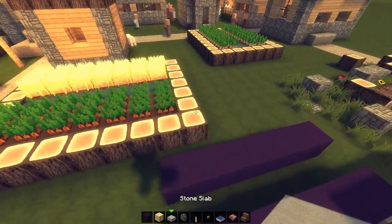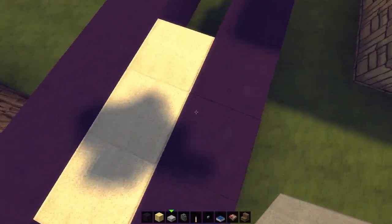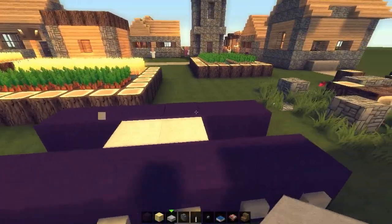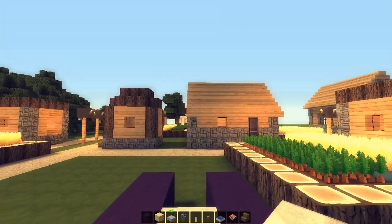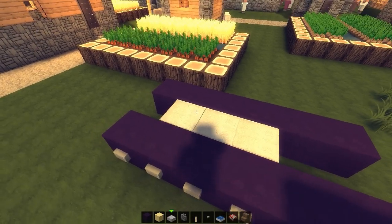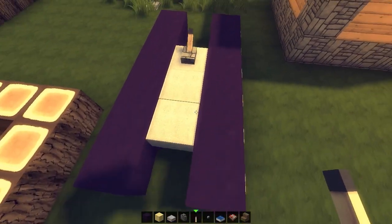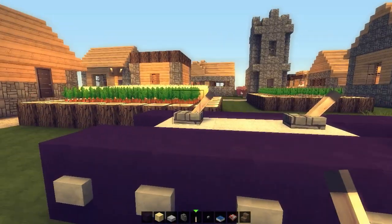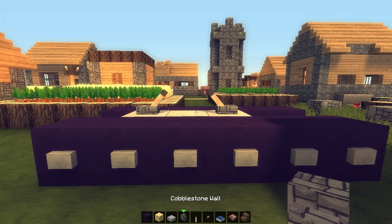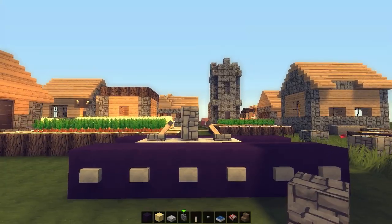Next step is to bring out some stone slabs. Mine is going to be looking like that because I want the excavator to be facing this direction. If I would have placed this like that, the excavator would be facing that direction. Levers — put one here and one on this and make them face each other, just like that. Stone wall or cobblestone wall in the middle. Boom.